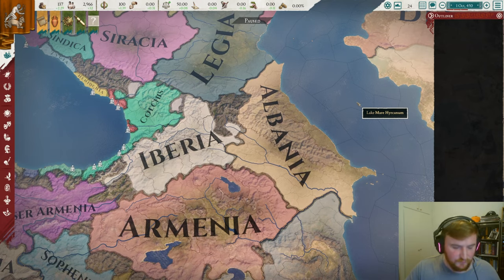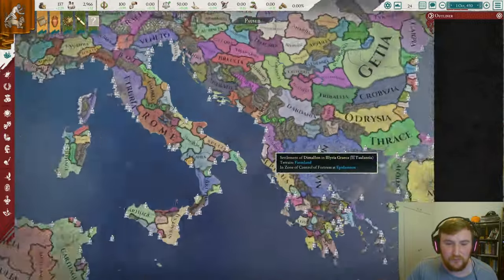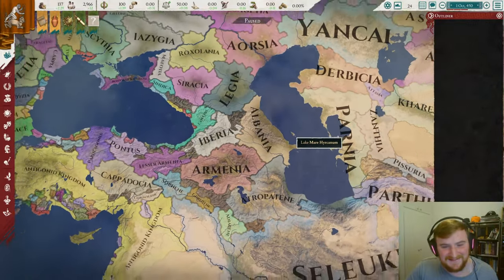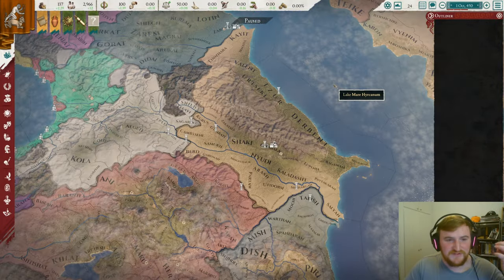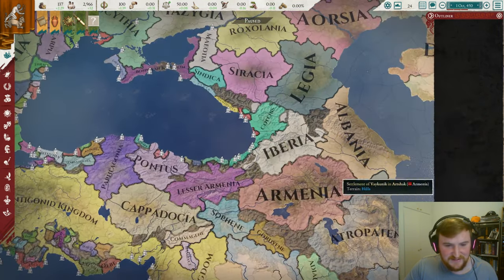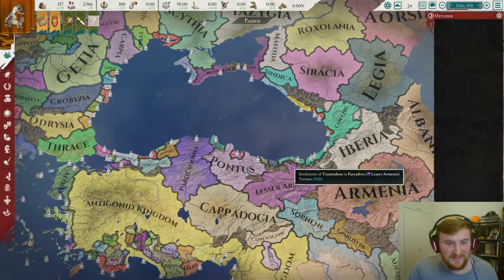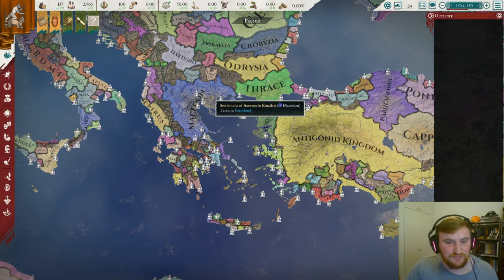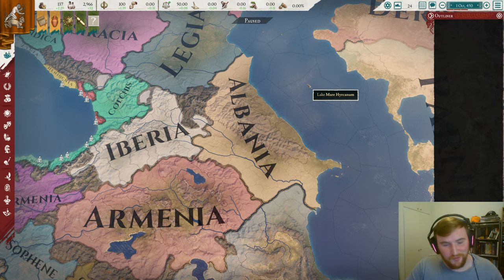Here we are on the map. The goal for today is to move Albania to modern-day Albania — we're looking at Toulantia over here. As a migratory tribe we can up sticks and get going, but I think what we're going to do first is conquer a little bit around this region and then migrate our way down the coast. When we get to Macedon, that's where it gets really interesting. Full disclosure — I do not normally play migratory tribe, so if you're looking for full meta gameplay, that is not going to happen. But if you're looking for someone to fall flat on their face and be entertaining, this should be a good video.